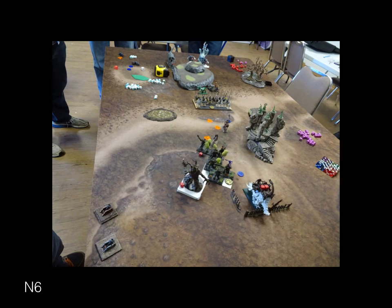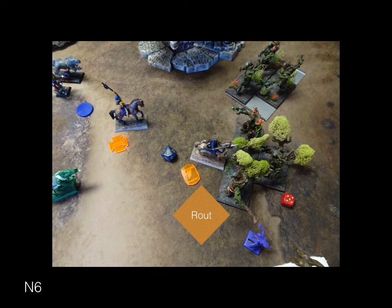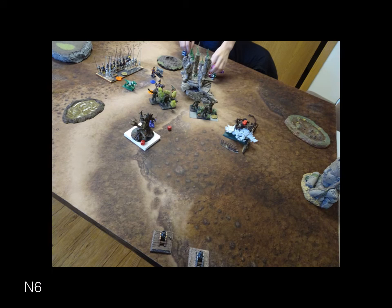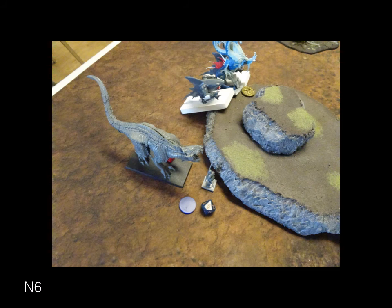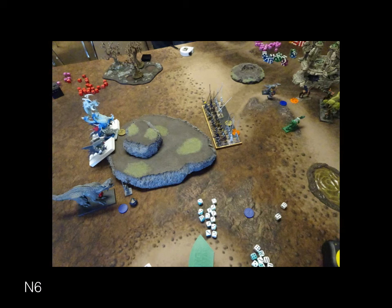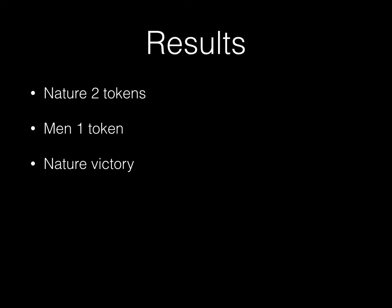Turn six: Nature doesn't really do much. He kills the chaffing wizard but that wasn't consequential. I was just chaffing up his earth elementals with a wizard — also inconsequential. I don't actually have any pictures of men turn six or seven because nothing changed for men six — I couldn't kill anything, he had the token, and he didn't kill my guy with the token. There wasn't a turn seven.